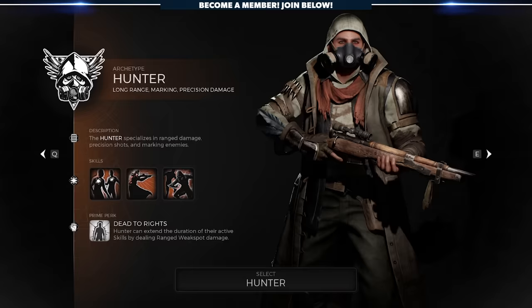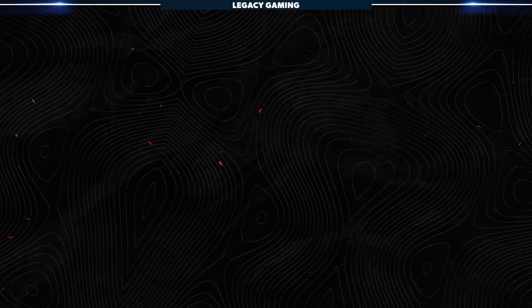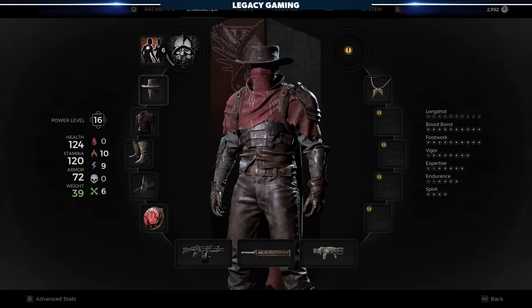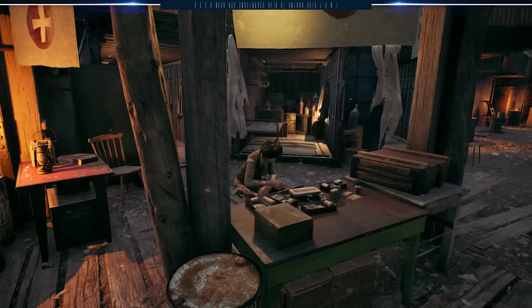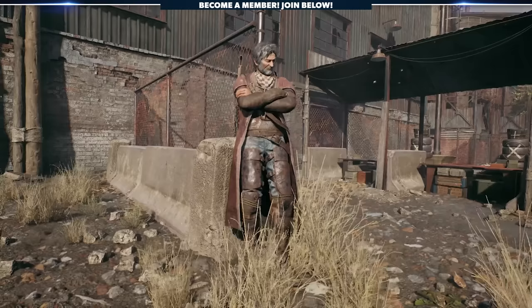The first thing you'll be greeted with in Remnant 2 is a choice: which starting archetype do you play? These are essentially classes, and we have a fantastic video already on the channel detailing all of the starting choices, the different skills and perks, and analyzing which one might be right for your play style. It's important to point out that you are not locked into your starting archetype long-term and it can be changed at any time during the game, so long as you have another archetype item available, called an engram. Some of the more basic ones you can purchase from vendors around Ward 13, the hub; others you'll need to discover on your own, or check out one of our archetype unlock videos.